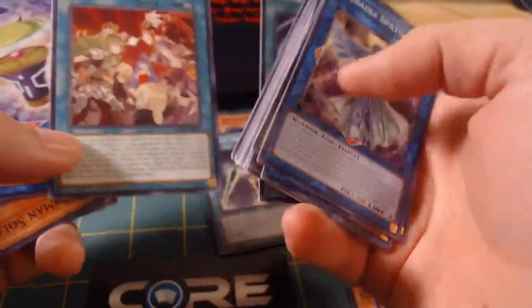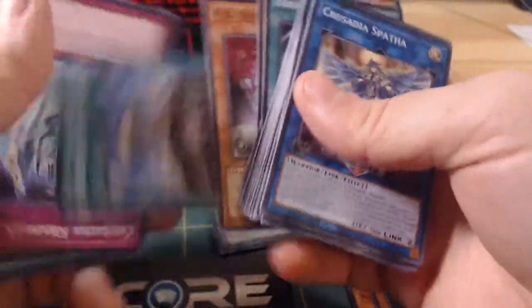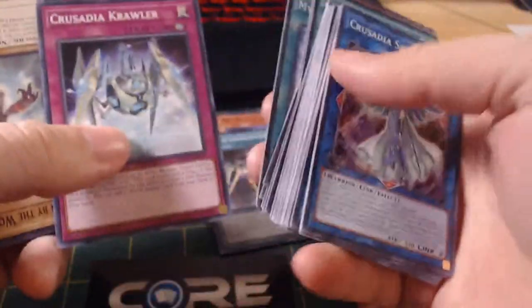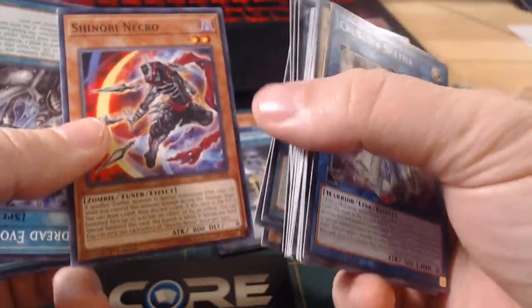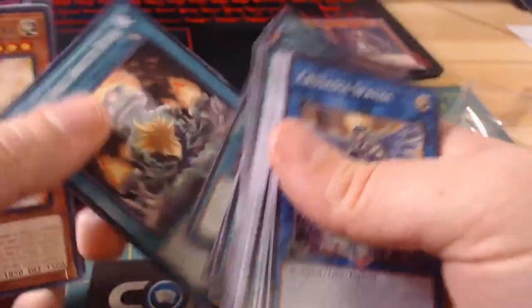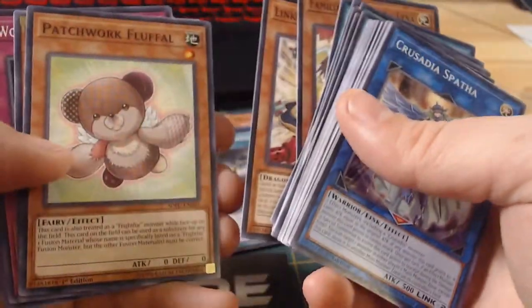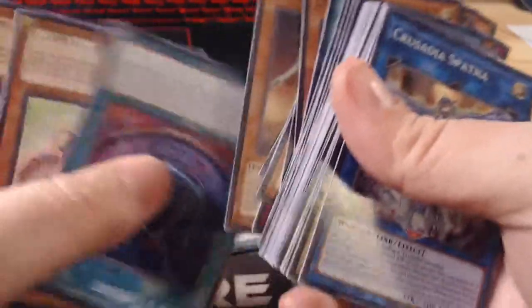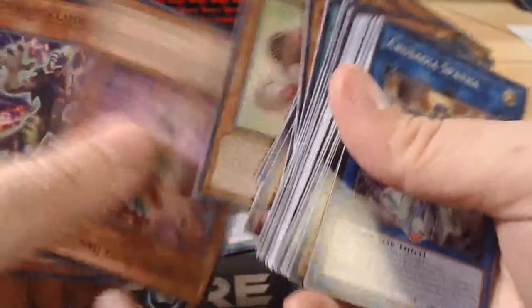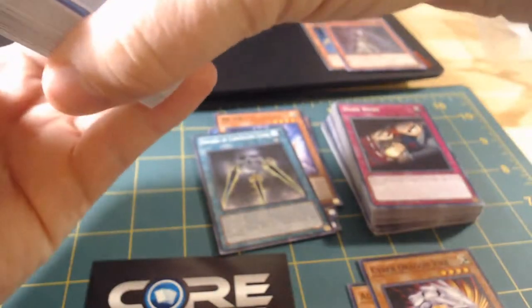That actually is an awesome looking card. Look at that Shatterfoil right there - let's have that one right there. Another Staring Contest. Clock Taker. Battery Man Solar. Another F.A. Mythical Instant 2. Chosen by the World Chalice. Shinobi Necro - that card actually looks really sick. Machine Angel. Link Bell Wall Dragon. Speedroid Gum Prize. Rocky Hand. Mech Knight Green Horizon. Dino Wrestler. Again dude, we didn't actually do terrible - it was pretty sweet, not gonna lie. We have two more of these to go through, guys.